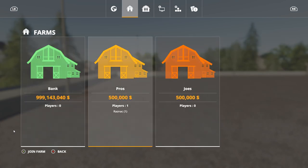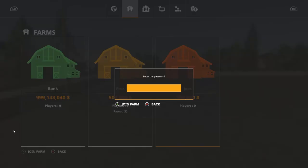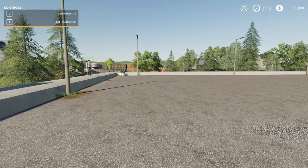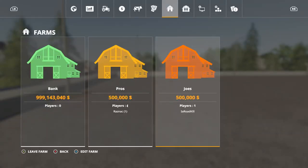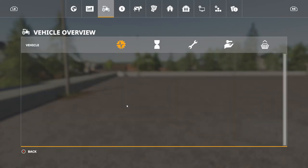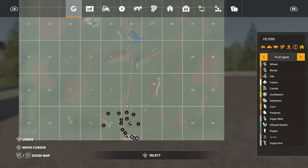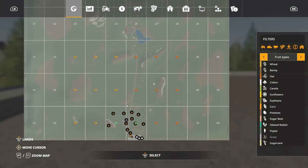We both have 500,000. I need to get into my farm. The joes have the right side, the orange.